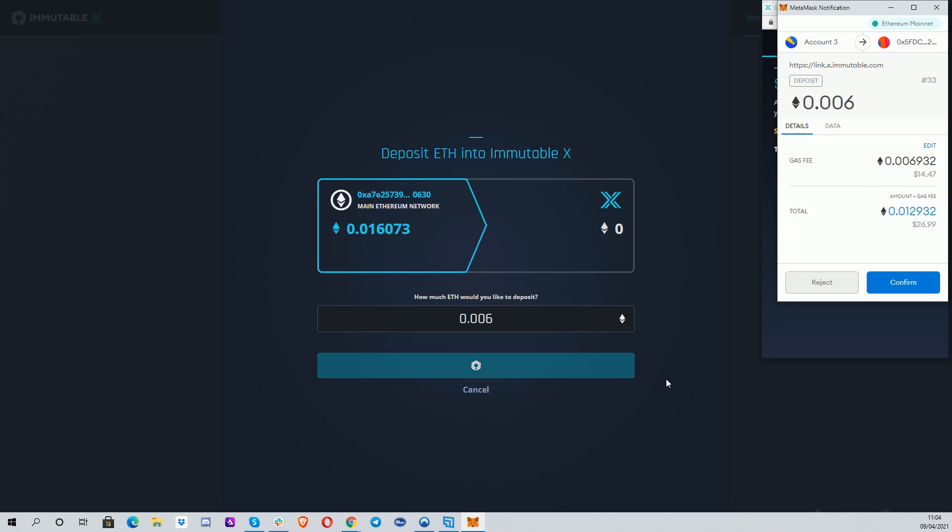If you're interested in buying these cards, you'd want to put in a larger amount so the gas fee isn't so proportionally expensive. You can experiment with a small amount first if you're not too bothered about gas. But the key point is: once you get your value over from Ethereum to the Immutable X blockchain, you're basically not paying any gas fees, or your gas fees are marginal, and you can buy those cards.